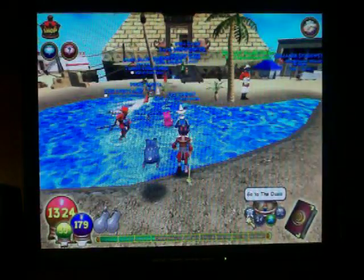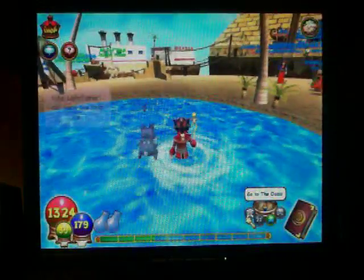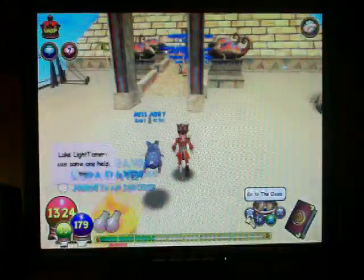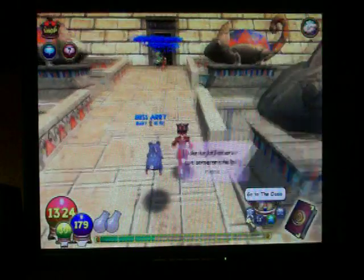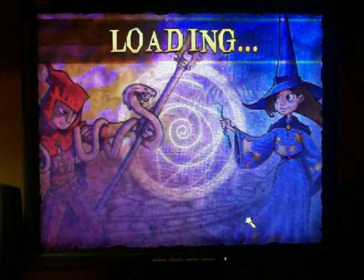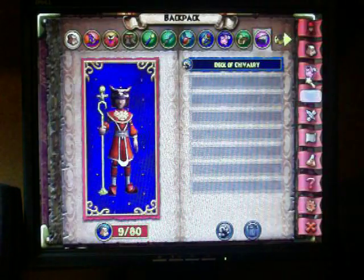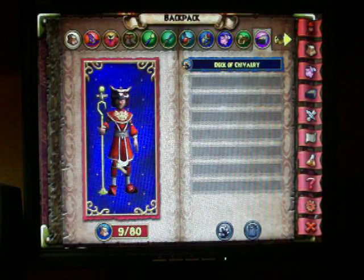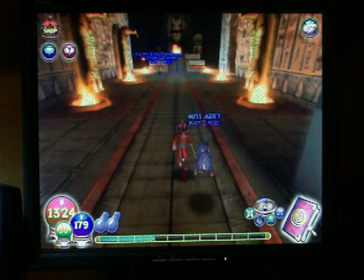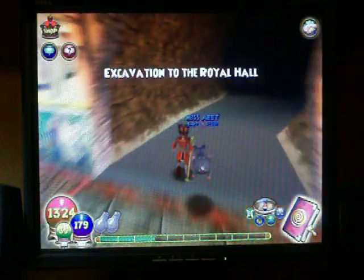I will show you the tour of the Oasis and the Pyramid of the Sun. This is my character. His name is Luke Emerald Walker. And the first place I will be going is the Royal Hall.